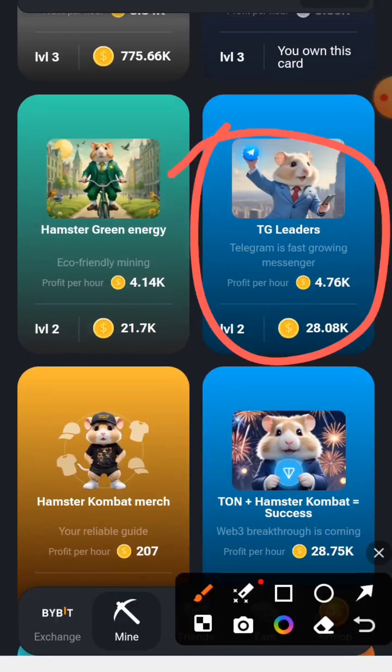So those are the three daily combo cards for today. I've shown you how to unlock them if they are locked. If they are already unlocked, you can use these three cards for today's daily combo. If you have any questions, drop them in the comments. Don't forget to share, like, and comment. Thanks for watching, see you in the next video.